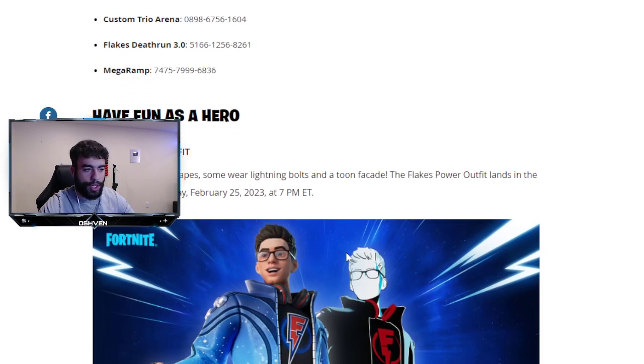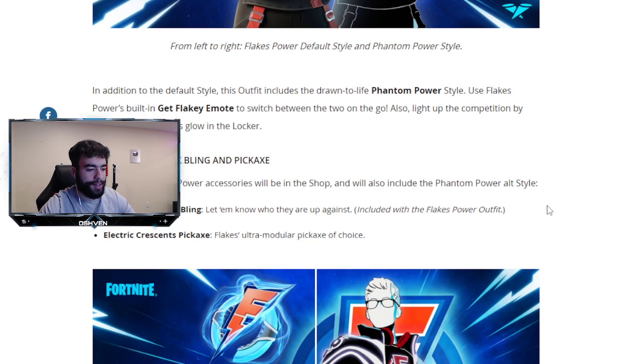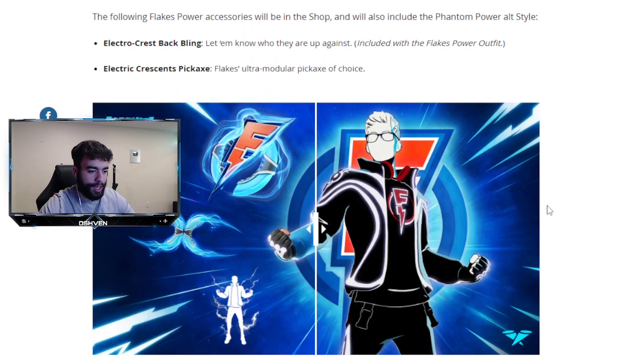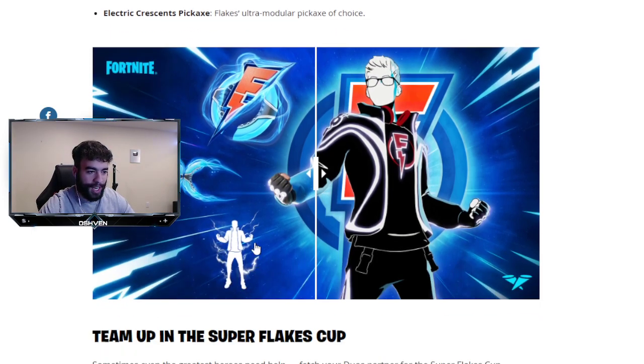Here's another look at the skin — just super clean overall. As we continue you can see the other items we can get as well. We've got that pickaxe, which is super clean. We've also got the back bling, which is also super clean. And then there's the built-in emote, most likely used to change your styles within a game. Now you're probably wondering exactly how you can unlock this free skin.